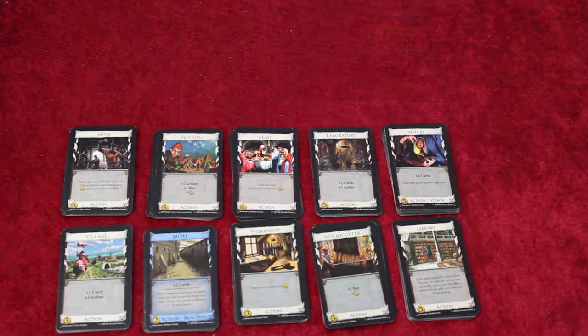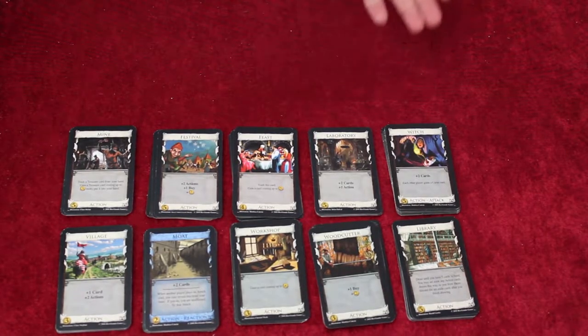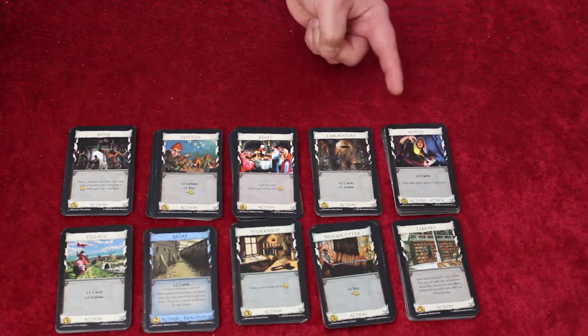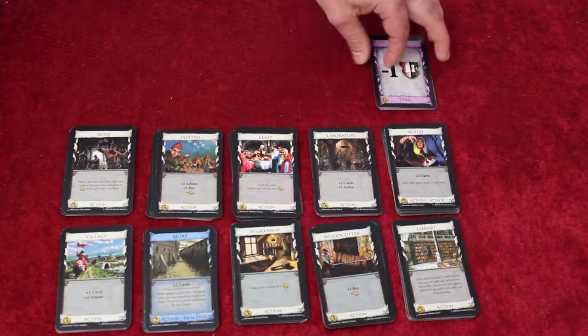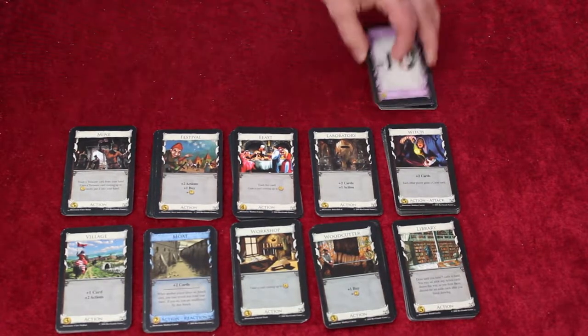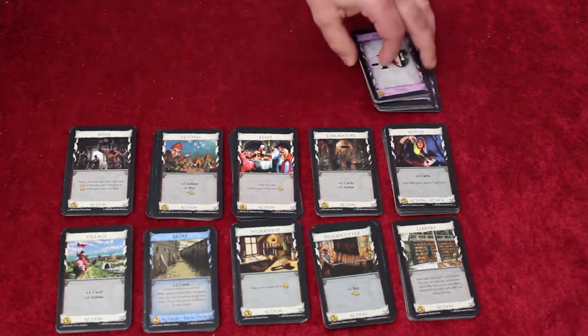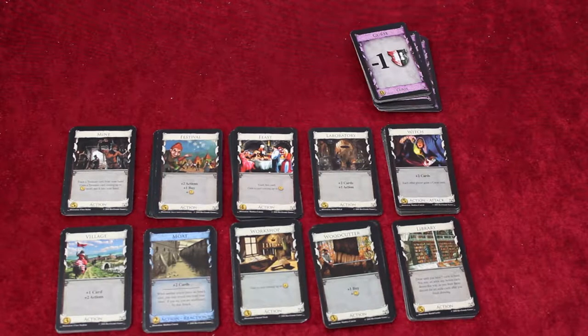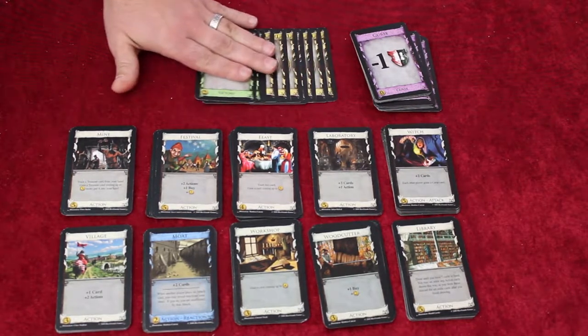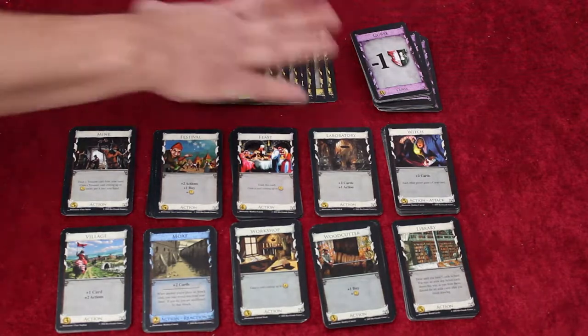Take out the kingdom sets you've chosen and place them within easy reach of all players. If you happen to be playing with the witch or any expansion kingdom cards that produce curses, you'll have to put out curse cards — ten for two players, twenty for three players, and thirty for four players. You can put out the trash pile card if you want, but we've never actually used it, so just be aware — these are cards you've removed from the game. Deal each player a starting deck of seven coppers and three estates, and you're ready to play.